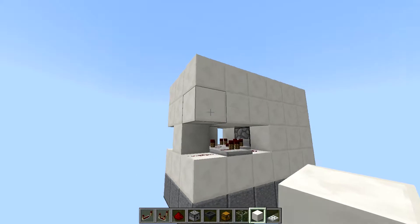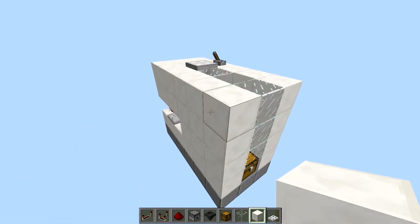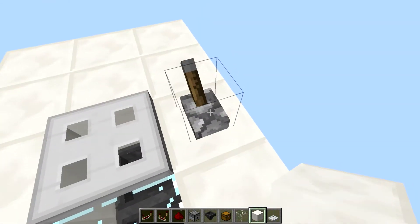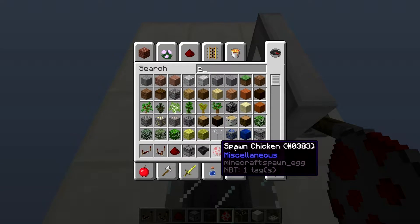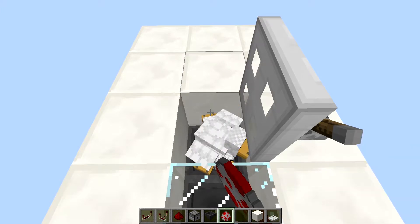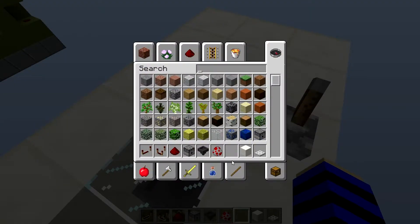Then you can fill in that space if you want to, because we're done here. So now it's only to get in the chickens. Then you take your chickens - you won't be having these eggs, but it's just for show. So you put your chickens in there and then you close the trapdoor.